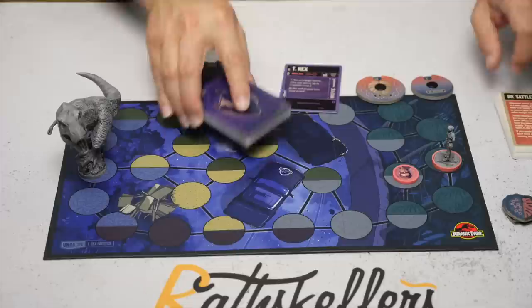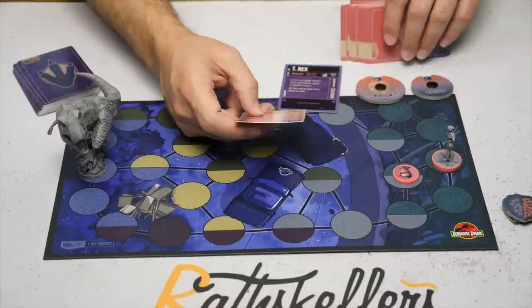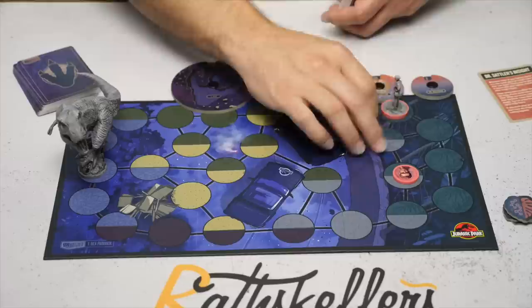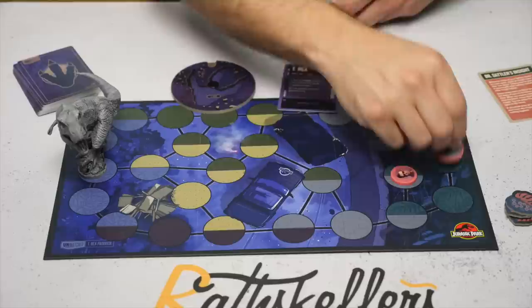There's an explanation card for Dr. Sadler's insight tokens. Whenever either of your characters moves to a new space, you place an insight token in their new space. Tokens can be placed in spaces with other tokens, including other insight tokens. They don't do anything in and of themselves, but many cards are going to use them. So when a character moves, it gets a token where they arrived.